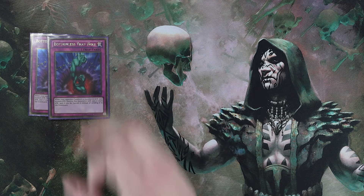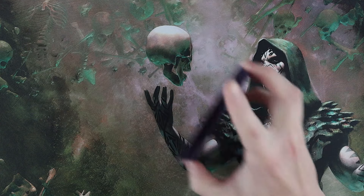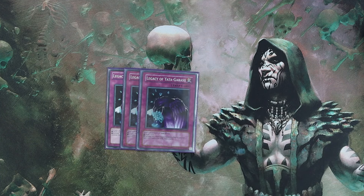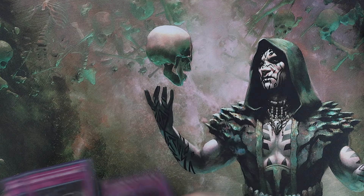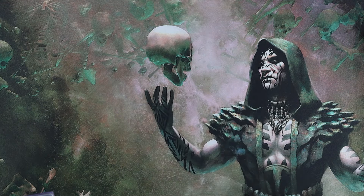Double Bottomless Trap Hole — amazing card. Triple Dimensional Prison — I just did my Sky Striker profile so when I saw 'dimensional' I almost said Dimensional Barrier. And the trap I want to highlight because I wasn't sure about it but have come to love: three copies of Legacy of Yata-Garasu. This card is really sneaky — you can set it and in Edison there are enough nasty traps that your opponent can't just ignore it. You can also set it with Gorz in hand; they go to attack, you draw, you have no card, and you Gorz them — you can kind of Gorz out of nowhere.